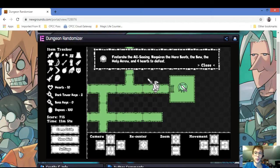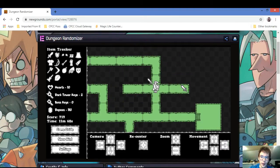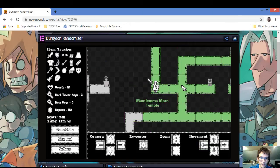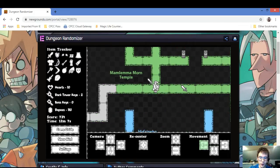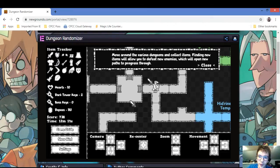Here it takes the book, a bow, the bow, the holy arrow, and four hearts to defeat — I have all of them. I have everything needed. I know I can do that. The game doesn't say anything back there. There's a game guy — let's see if it says I'm the game god.